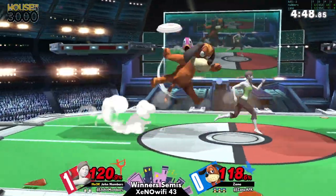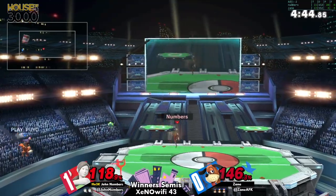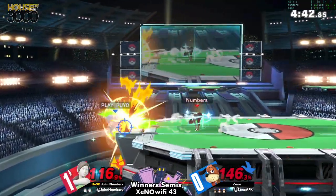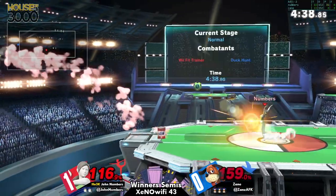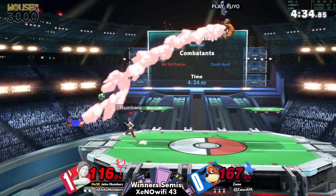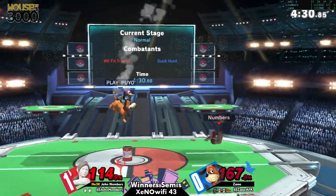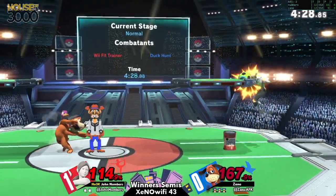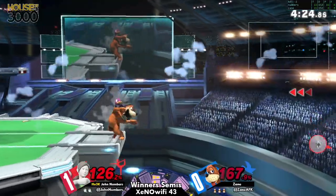That was so aggressive from Zane. Zane almost had the right idea, but they overshot — they needed to shoot even further. Wii Fit was just able to get away from their beautifully spaced header. Zane was anticipating it — that was a bit of an execution test for John, but he's still got it. One good hit from either of these players is really going to define the pacing of the next stock, because both of them play so slow.